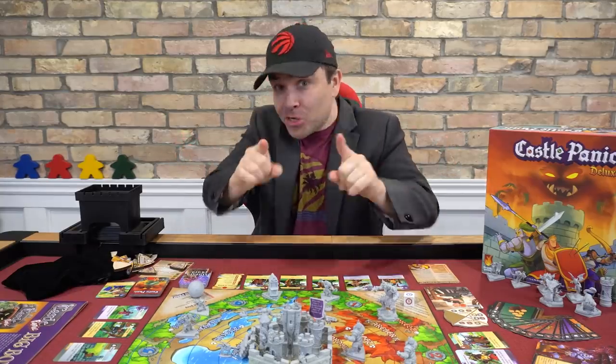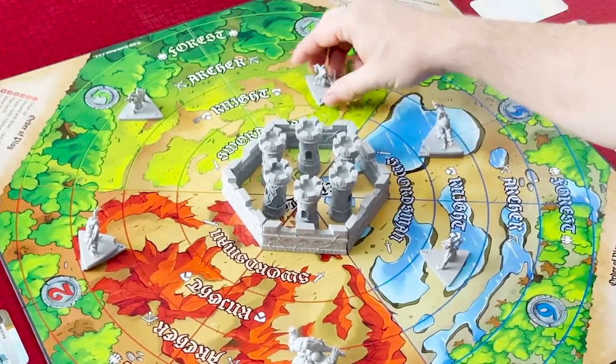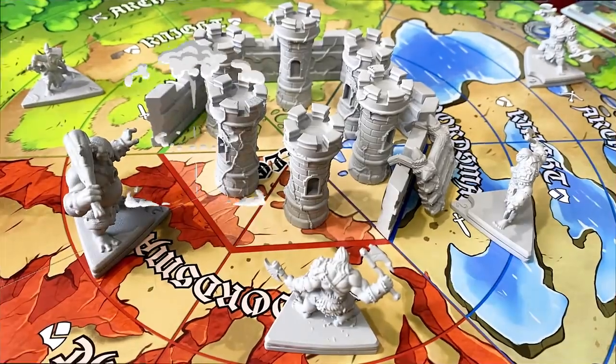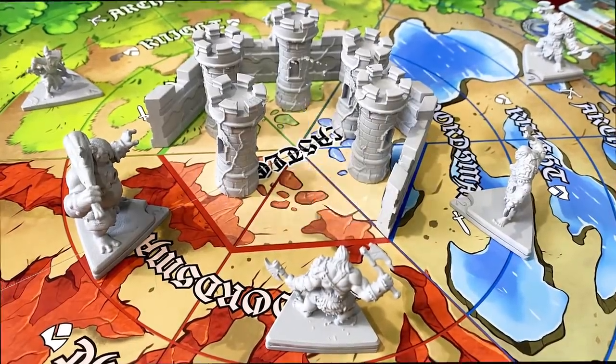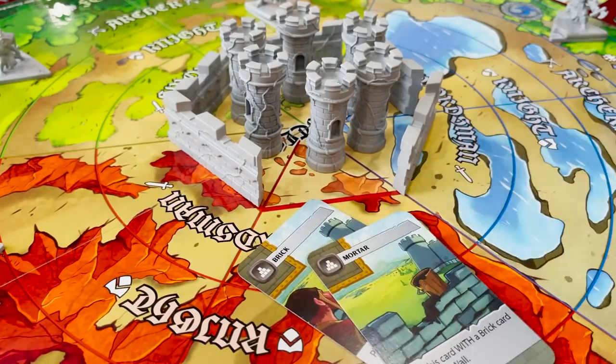It's all bad for you — good for them. Throughout the game, monsters are moving in on your castle. And when a monster runs into your castle, they start tearing things down. If it's a wall, no big deal — it's not great, but you can rebuild a wall by playing a brick and mortar card. But towers? That's another story altogether. You can't rebuild towers — well, not in the base game. There is a way to fix towers in the wizard expansion, but we'll get to that.